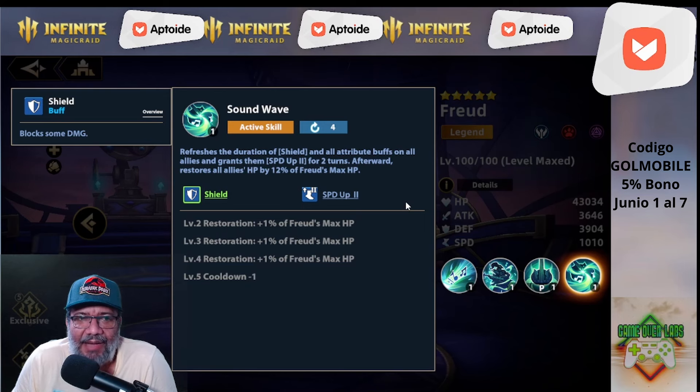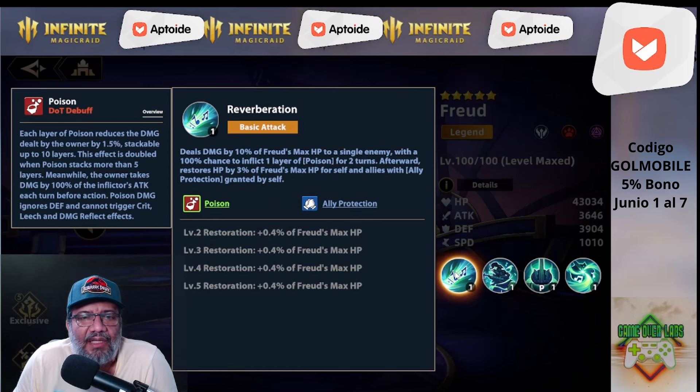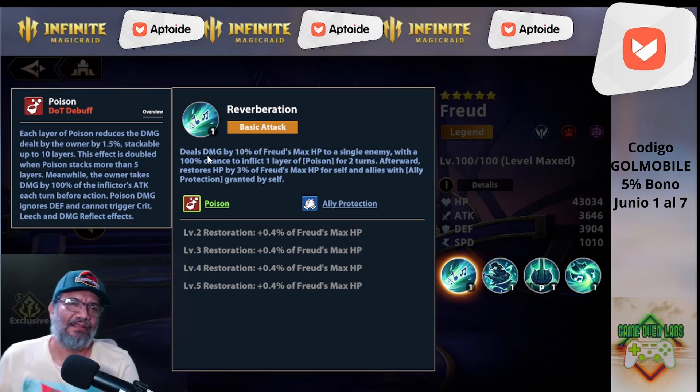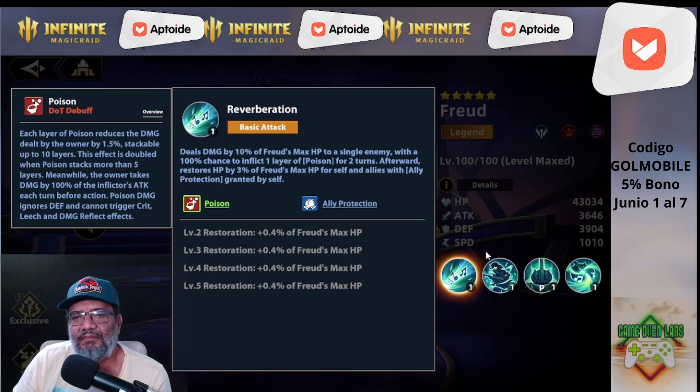No sé qué decirle, gente, este señor está demasiado bueno. Definitivamente necesitamos mucha salud, velocidad bastante, y healing effect. Esas son las tres cosas que necesitamos. Él mete veneno pero no es tan importante, y con un 100% de chance necesitaría el enemigo más de 100% de effect resistance para que no lo meta, así que no es relevante. Olvídense de effect hit: salud, healing effect y velocidad, eso es lo que hay que ponerle a él.